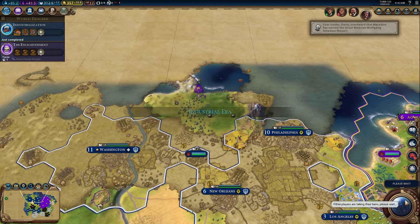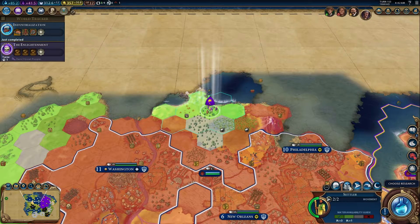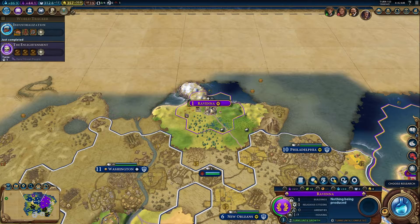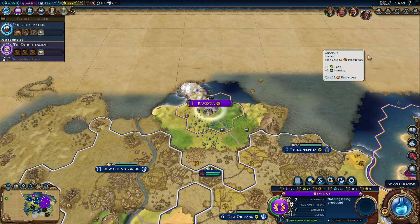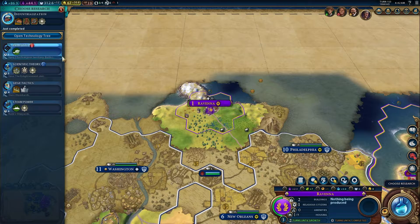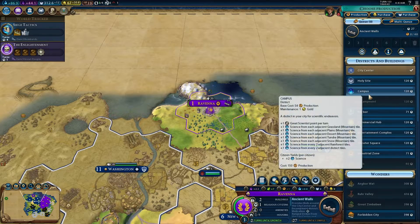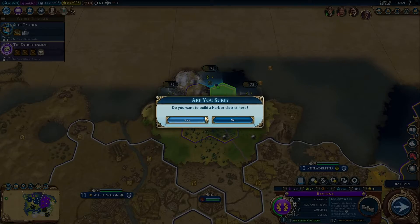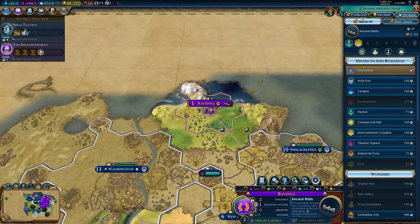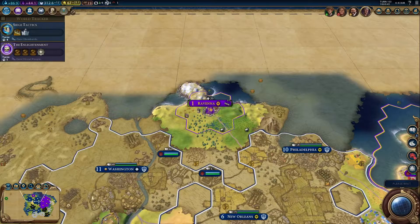That's gonna upset America, but hopefully they won't go to war with us over it. Let's do this. We've already got a road and everything. So buy one of those and one of those, and then get Siege Tactics as our next tech. Let's start with walls, and then a harbor there, then an entertainment complex there. Sorry about that, America — I knew that would upset you.